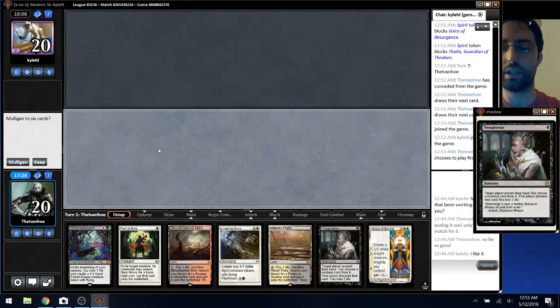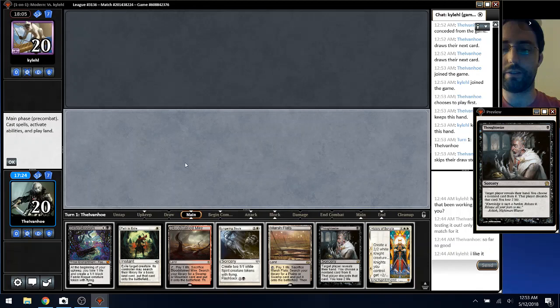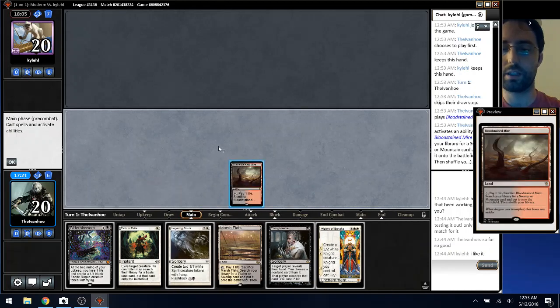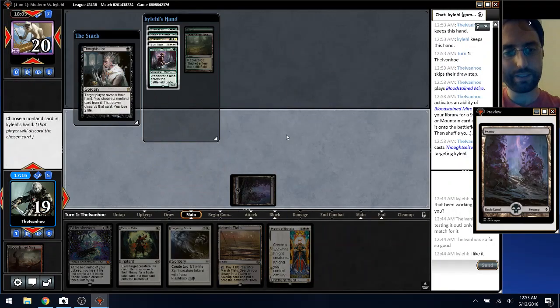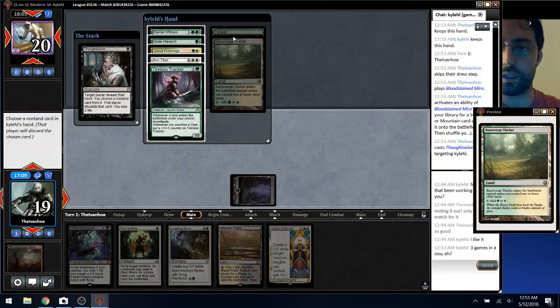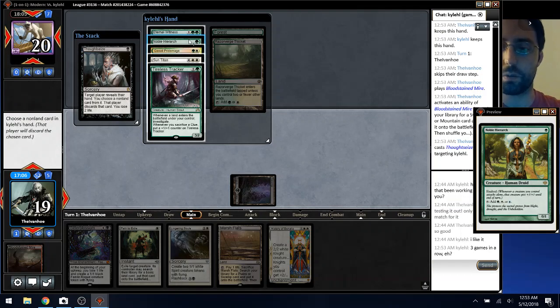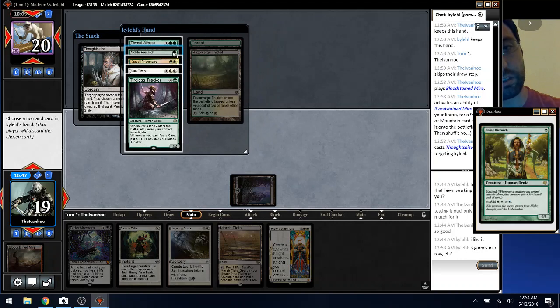Would like to play first. Yeah, another keepable hand. Do I want to fetch, shock, Thoughtseize? Probably not with Thoughtseize and Bitterblossom — I might just take it. Annoying to not have two white necessarily, but so be it. Always take the Bird, right? Pride Mage is annoying actually. We're going to play Plains, Bitterblossom, and then I don't want to have to Path the Hierarch so let's go ahead and just do that.